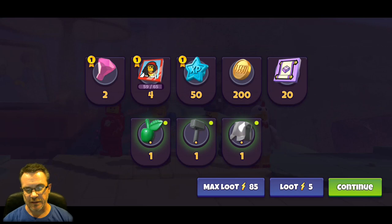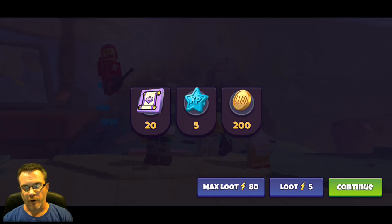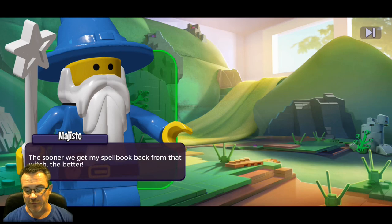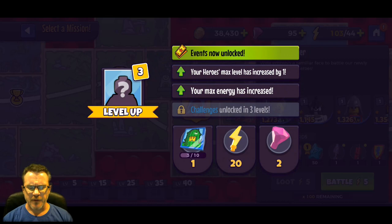The loop buttons are lit up now - we can do this mission again for five energy to get more scrolls, more experience, and more gold. We're not going to get those character tiles again though - we'll have to go play another mission fresh from the start. You're not going to keep getting character tiles over and over in the same mission; you have to do new missions to get character tiles.